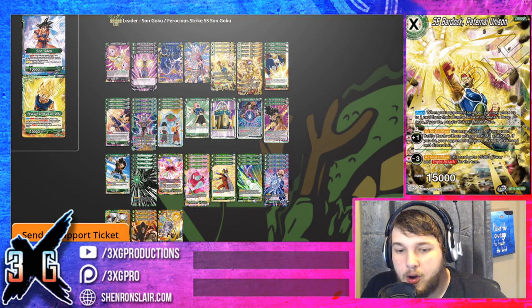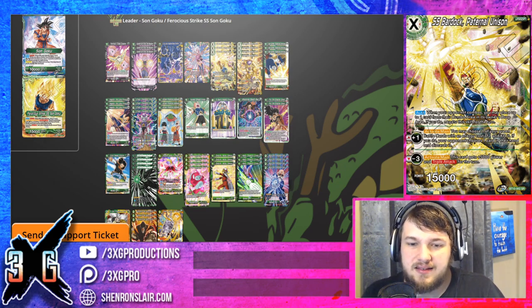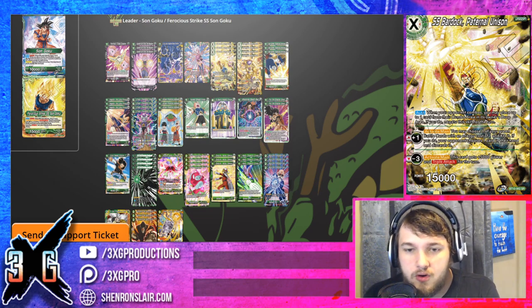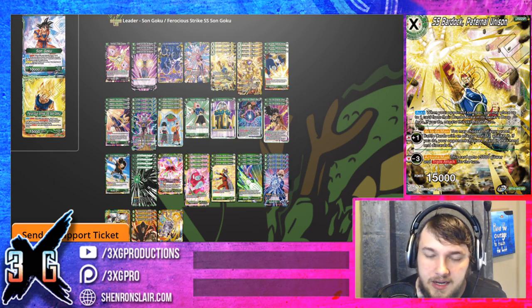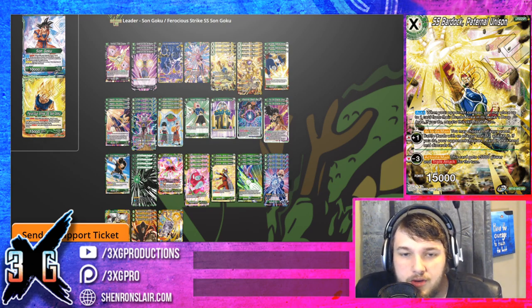So the unisons — these new components that Series 10 brings in — are interesting. In a lot of ways each acts as a second leader card of sorts. Thematically the goal was to introduce leaders, battle cards, and characters that don't interact in the series and combine them in unique ways. Here we see Ferocious Strike SS Goku fighting alongside SS Bardock and Golden Frieza — things you wouldn't see in the main series very much at all.